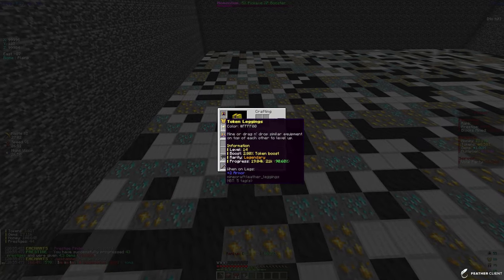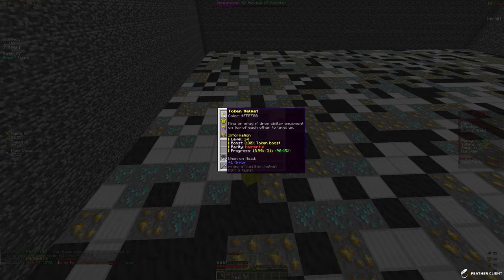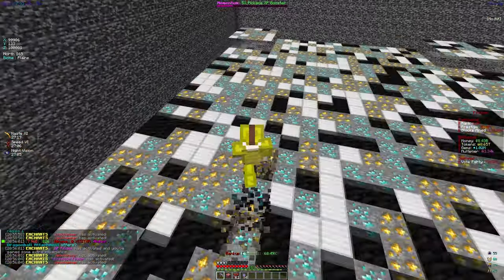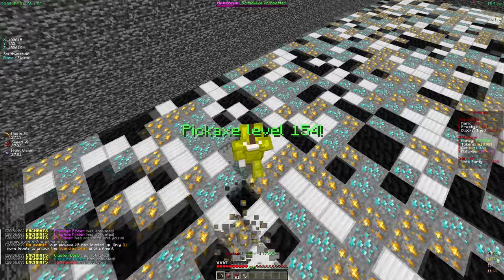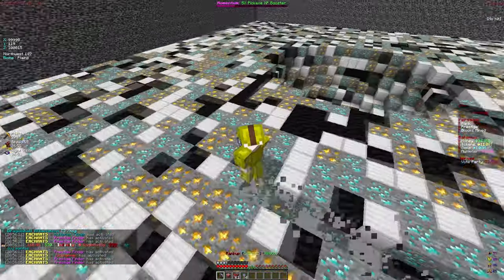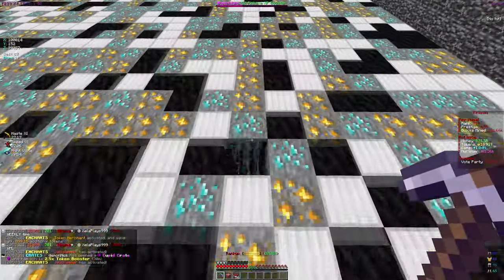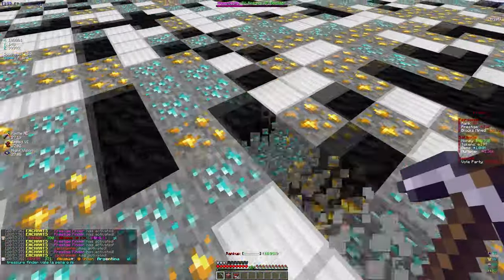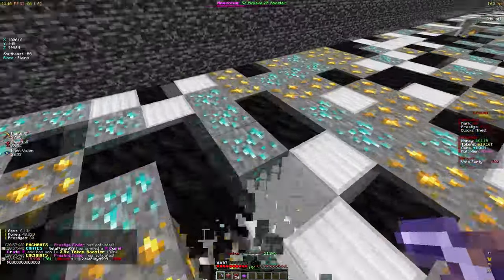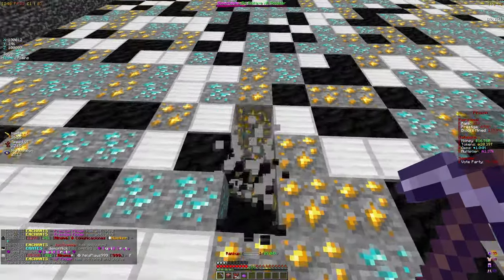I really need some better armor — right now my token leggings and chestplate are only legendary rarity, and I want them to be mythical or ideally masterful, which is the best rarity you can get. My pet is also only common rarity, so I really want a masterful rarity Dole Miner pet, but I haven't gotten many pets in general. I just saw a guy get a Dole Miner masterful pet from a Cupid Crate — those are pretty rare. Comment below if you want me to do a Cubic Crate giveaway and I'll set that up for you guys.